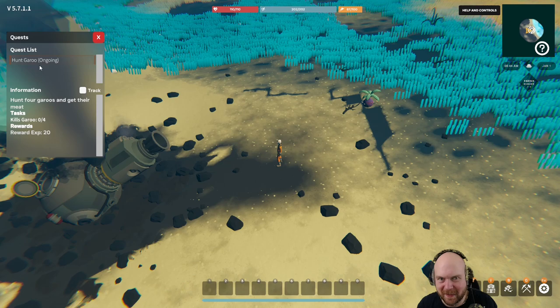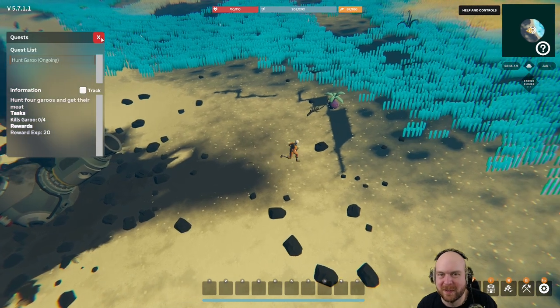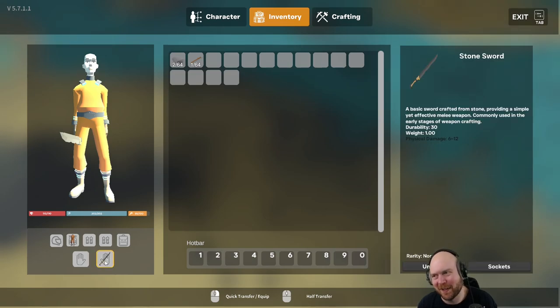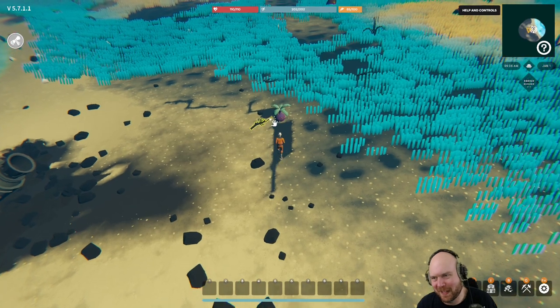Now that we have the sword we have to hunt Garu. I should have spent more time on my character - I look like a zombie. Invalid equip position. How do I equip it? It only goes in one hand specifically. Because of course.